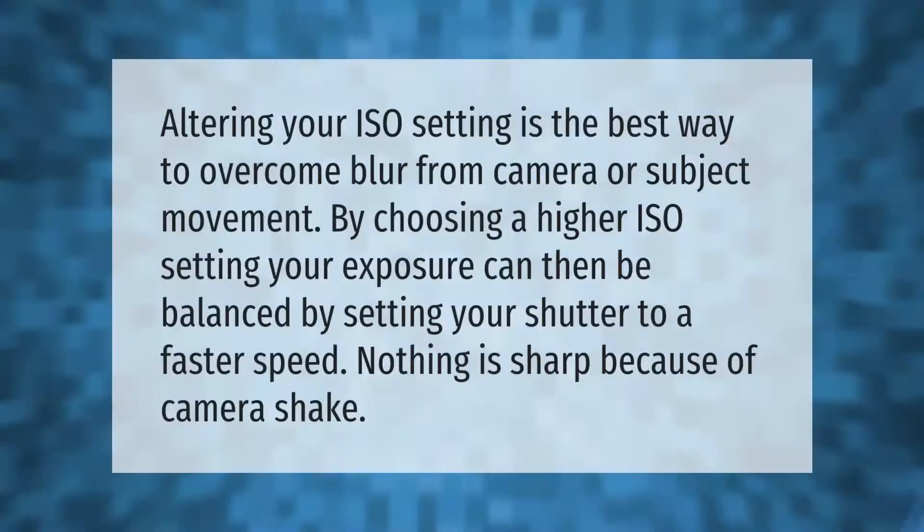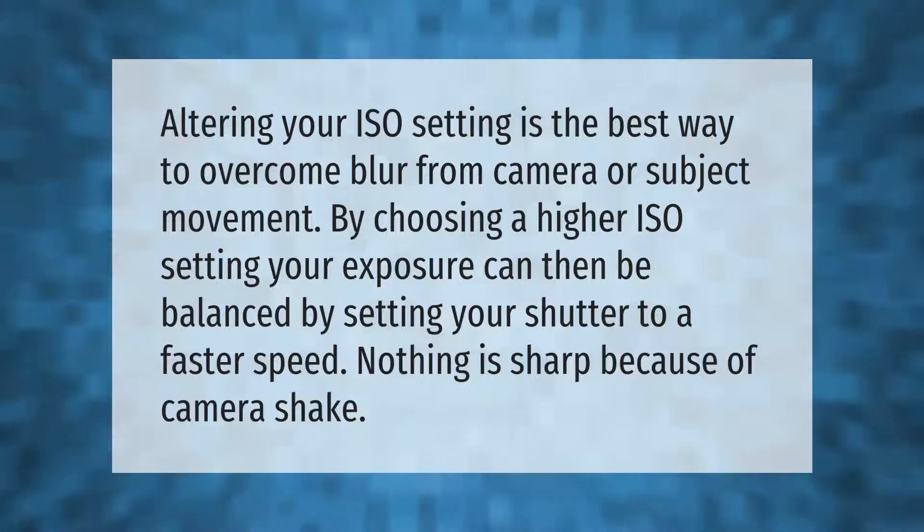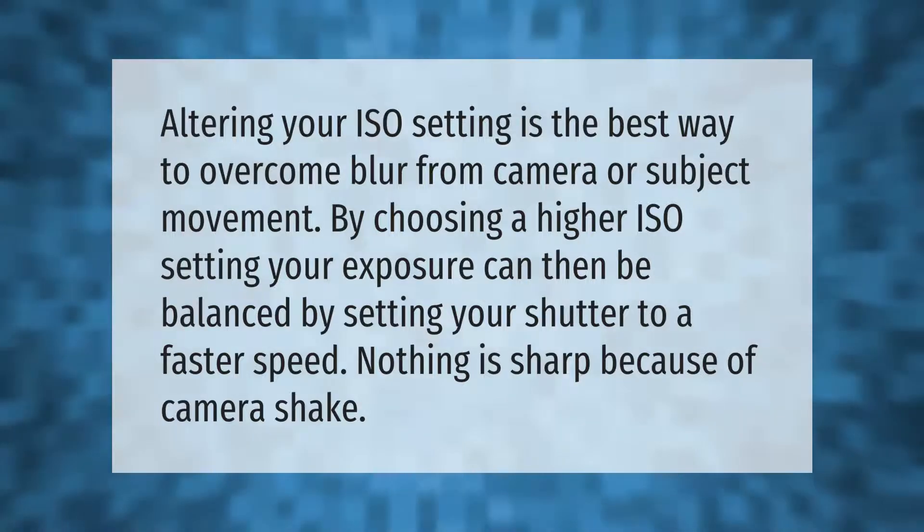Altering your ISO setting is the best way to overcome blur from camera or subject movement. By choosing a higher ISO setting, your exposure can then be balanced by setting your shutter to a faster speed. Nothing is sharp because of camera shake.